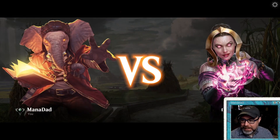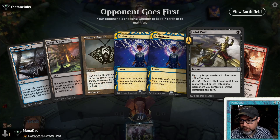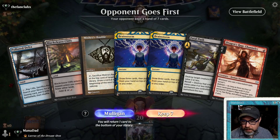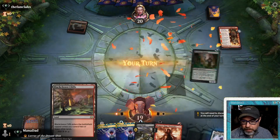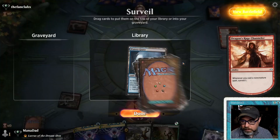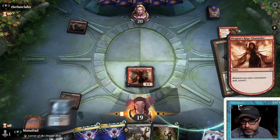Trying to make the ultimate Grixis deck. We've got a threat, some defense, some card advantage. It'll be hard to play Brainstorm and crack Polluted Delta, but maybe with Mishra's Bauble. Let's keep it. We come out with a Blackcleave Cliffs and want Dragon's Rage Channeler. We'll go get the Watery Grave with the Polluted Delta — this lets us do the Brainstorm crack-a-fetch trick.